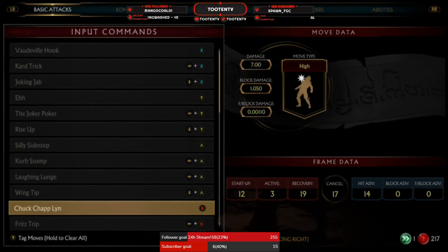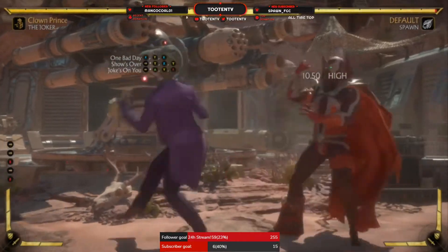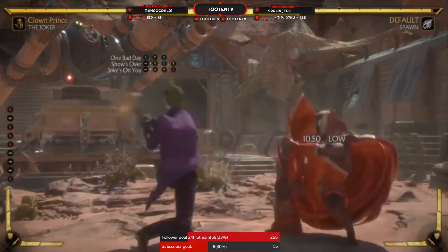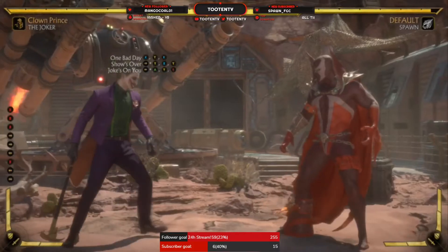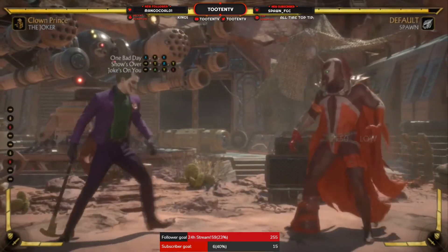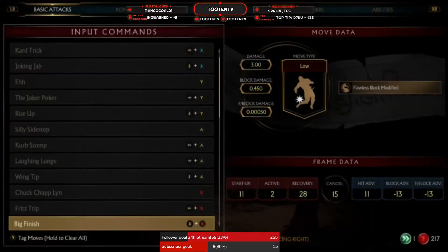Your standing 4 is neutral on block but a startup of 12 — you'll be using it in some corner combos. Then you've got your back 4, which is a hard knockdown, a true low, and only a startup of 11. And you've got your big finisher — startup of 11, minus 13 on block, so you gotta be careful. But it is a long-reaching move, really long-reaching, so it's pretty good to use.